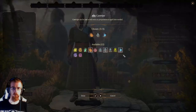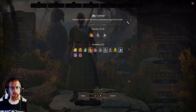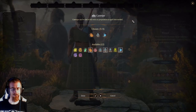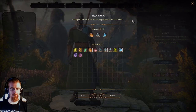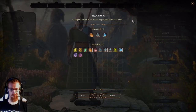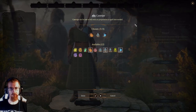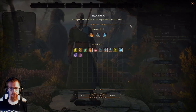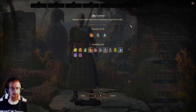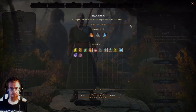Starting off with cantrips — what is a cantrip? A cantrip is a spell that can be cast at will with no preparation or spell slot needed. Think of these as the wizard's version of the sword. Fighters can attack with a sword every round; for a wizard, these are the same thing. You have access to different spells you can always cast, you never run out, and so long as you're not in a silenced area or anti-magic zone, you can cast them once per turn like clockwork.